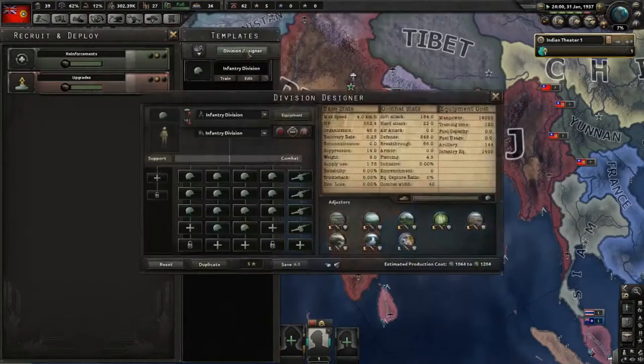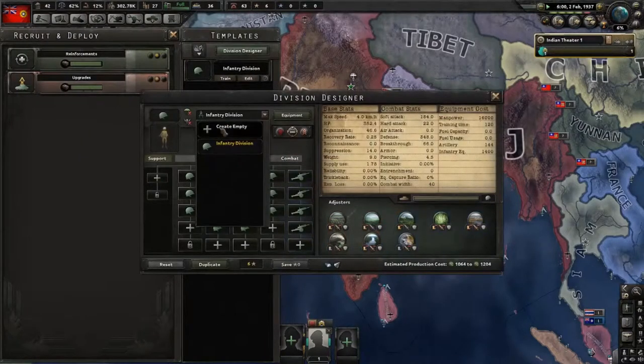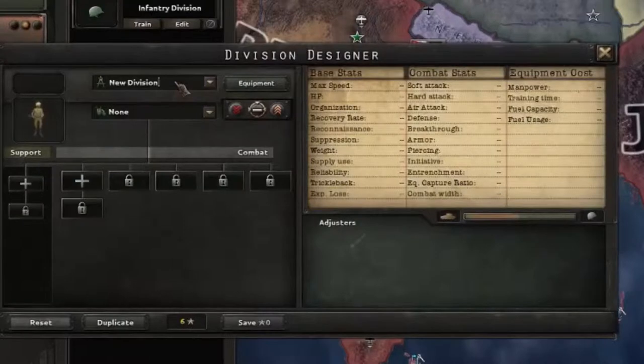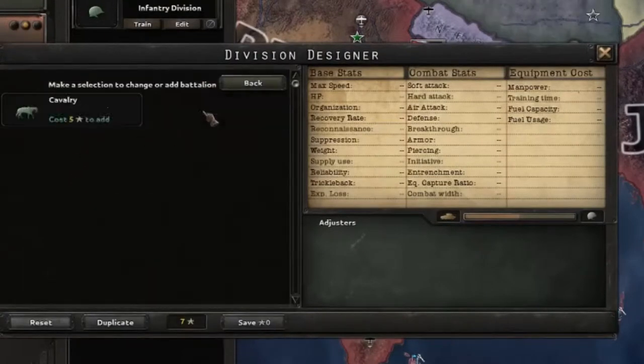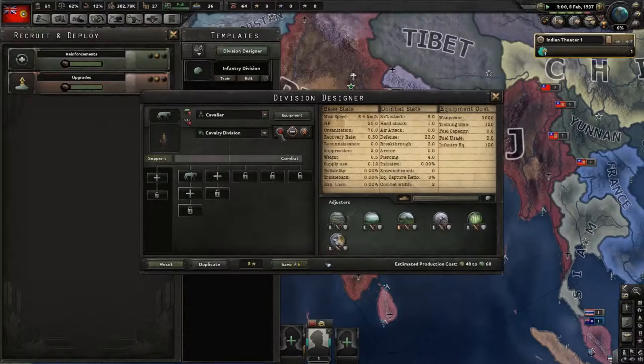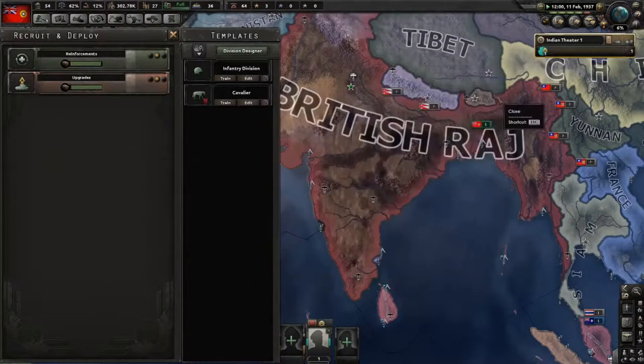We're going to make the Cavalier unit now just to show you what it looks like - it's just an empty new division. We're going to title it Cavalier. It will be a cavalry unit - just a single mobile cavalry unit. We're going to set it to the lower priority, and that's all you're going to make.